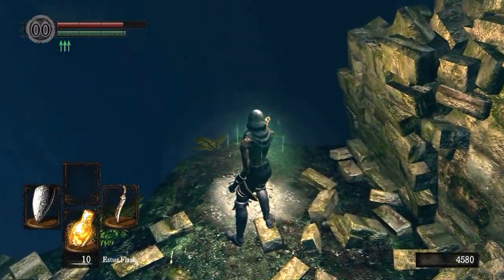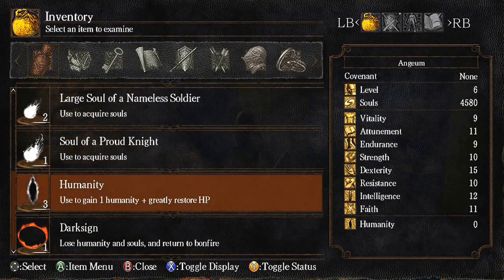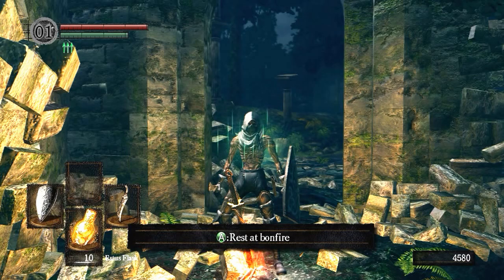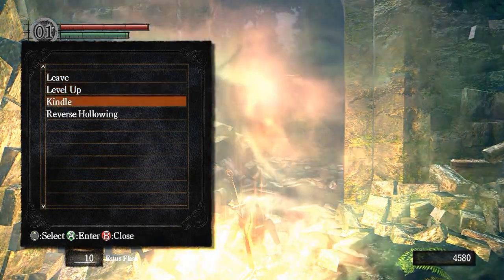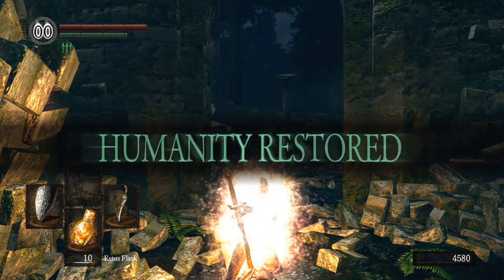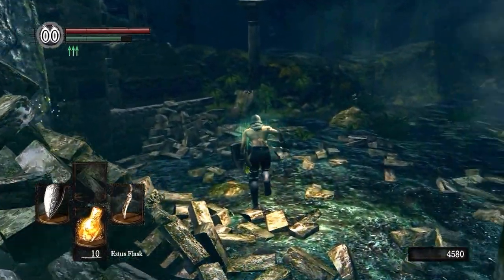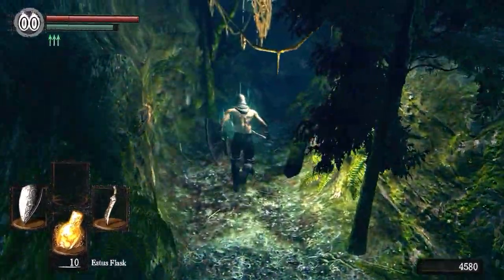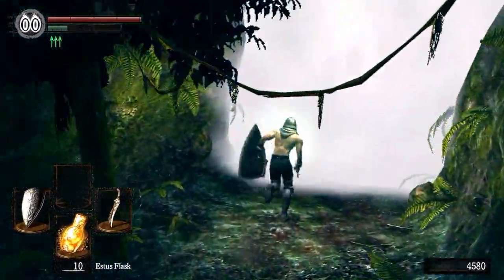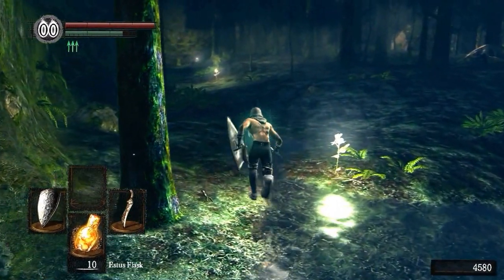When you get to this bonfire, you want to crack or use a Humanity. You'll see in the top left corner the zero-zero becomes zero-one. Now you want to reverse your Hollowing — this is really important, because if you don't do this, the next part is basically impossible unless you're really skilled and patient. The next fog wall we go through is a boss.